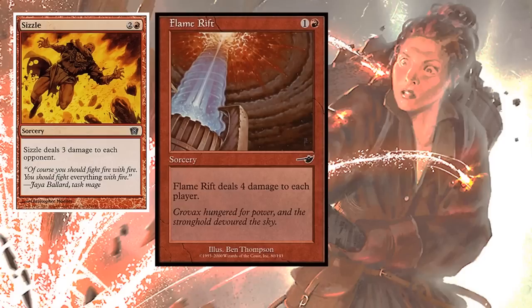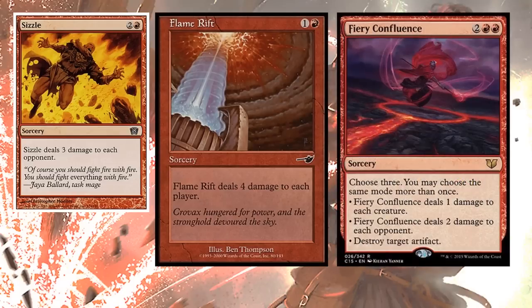How about the more efficient Flame Rift - one and a red. Flame Rift deals four damage to each player, so that includes harming yourself, but four damage to all of your opponents is like 12 or 16 mana. Let's take it up a notch - Fiery Confluence, two red red. It deals two damage to each opponent and you can keep picking that three times, so that's six damage to each opponent. In a four-player game: 18 mana next main phase.